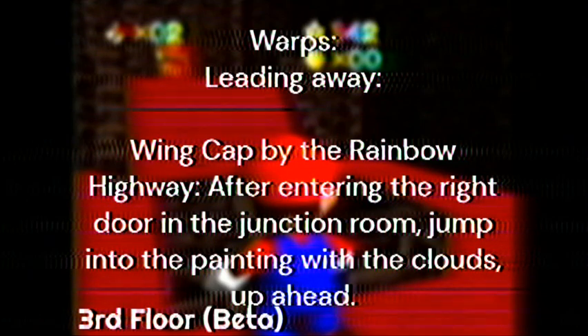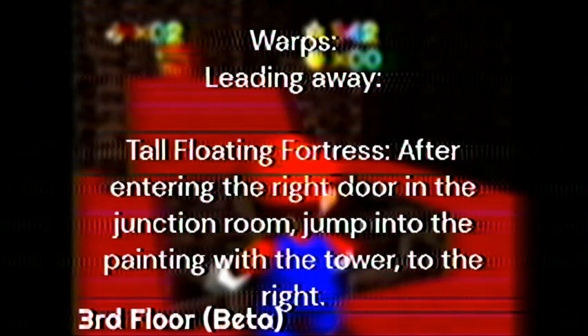Link Cap by the Rainbow Highway: after entering the right door in the junction room, jump into the painting with the clouds up ahead. Tall Floating Fortress: after entering the right door in the junction room, jump into the painting with the tower to the right.